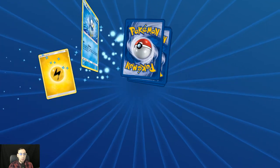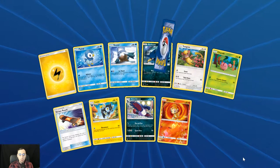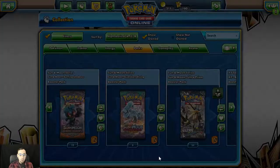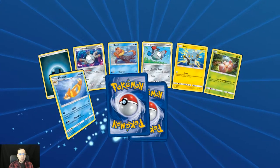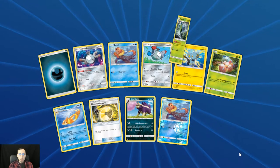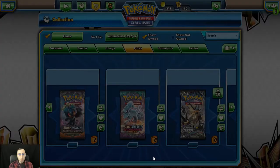Third pack — hoping to get a Glaceon GX, that would be nice. We get the Skinny Shaman. So we've had Chubby Shaman and Skinny Shaman so far, pretty cool. Reverse holo Weasel and the Araquanid regular rare.